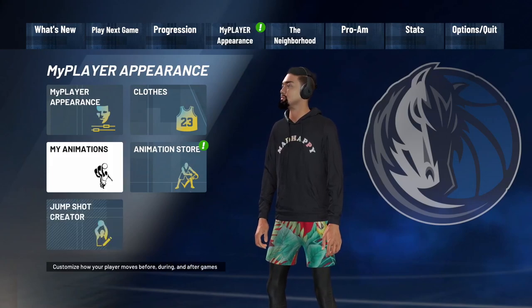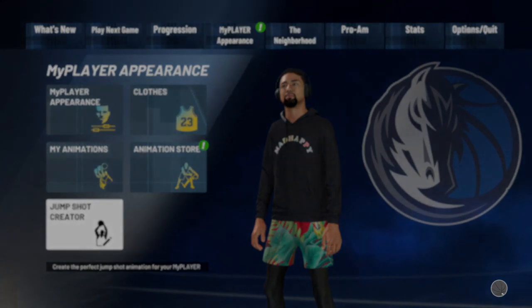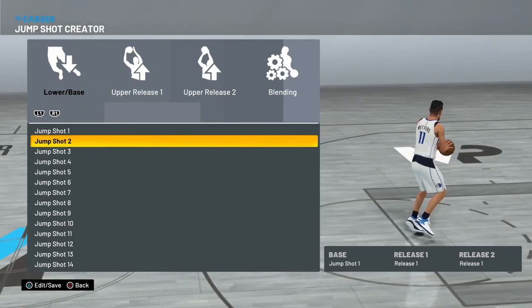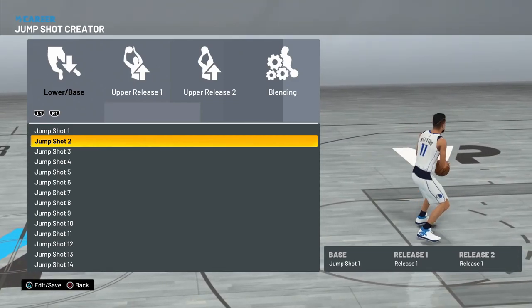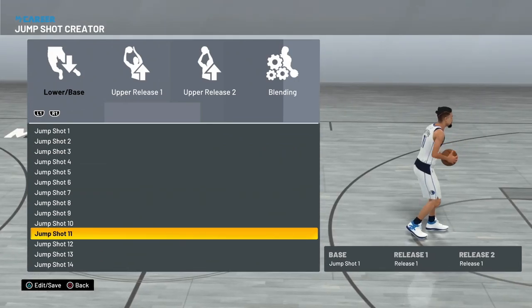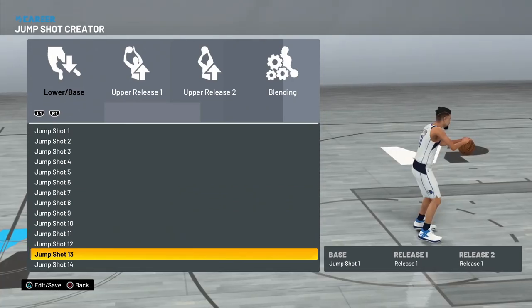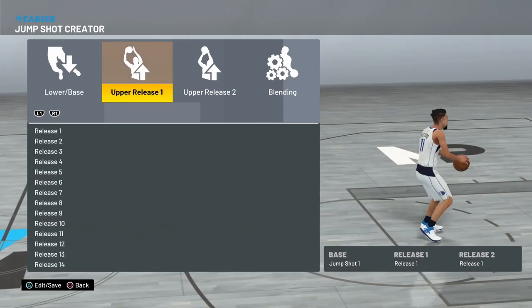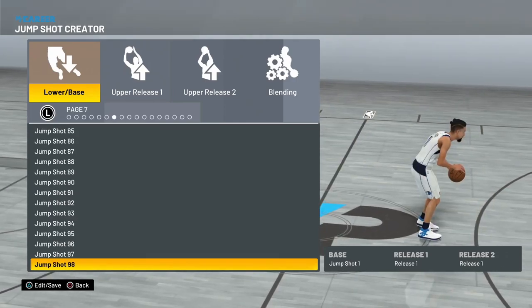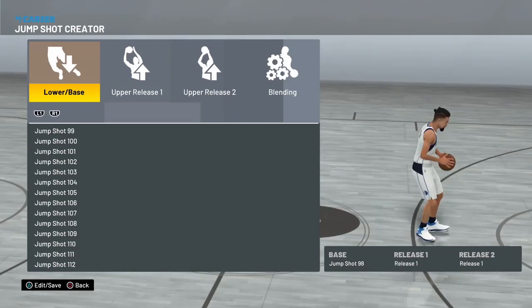Now that you guys just finished watching those clips, I'm gonna show you guys my jump shot if you want to run with it. It's pretty clean out of rhythm momentum dribbles. If you're a good dribbler and you love to shoot out of dribbles, I think this is the right jump shot for you. If you're a set shooter, I don't know what's a good jump shot, but for me this is the one I like to use.